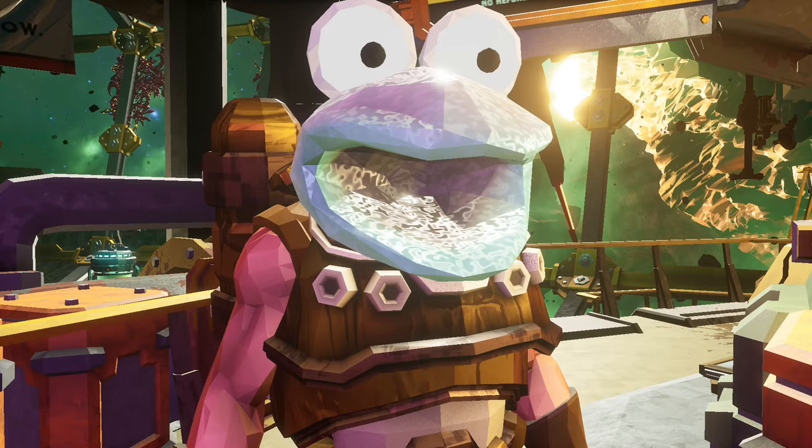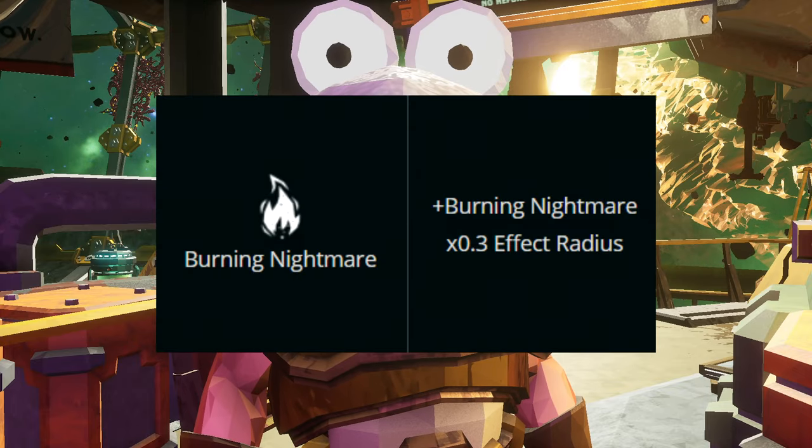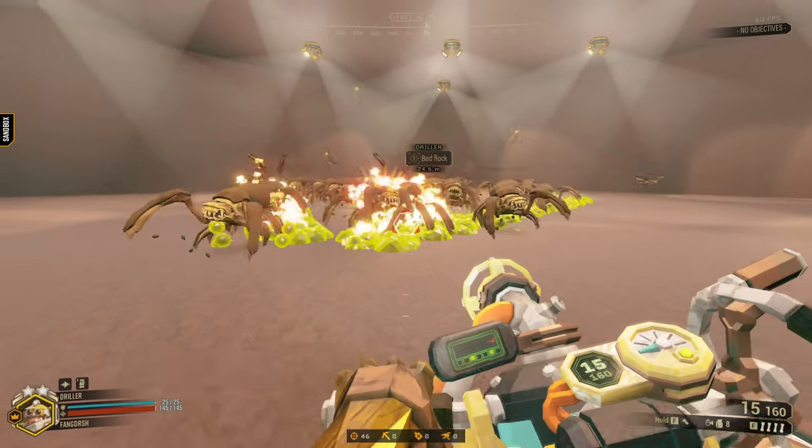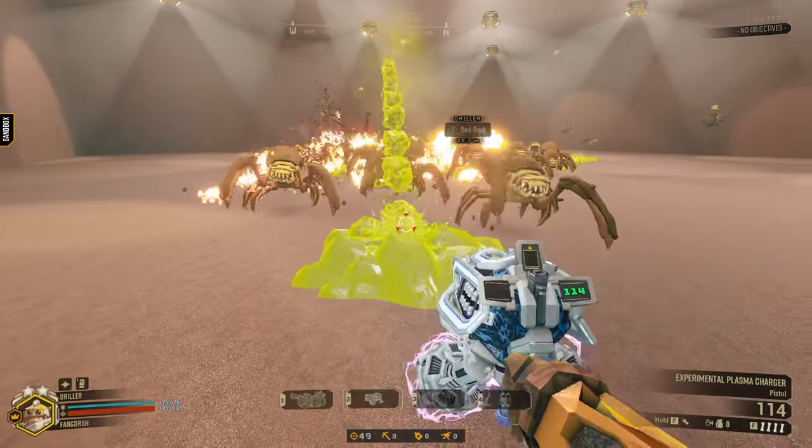Here's the thing — if you take the Burning Nightmare gear mod, you can set the Goo Bomber trails on fire, making these two overclocks the perfect crowd-clearing build.